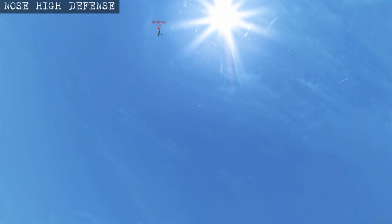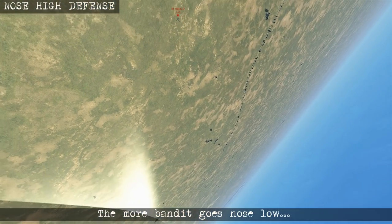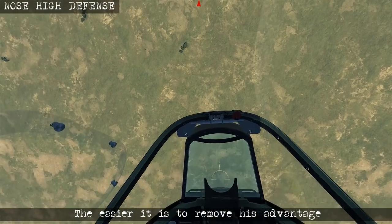How much advantage you can take away depends on how much he commits his nose low in the manoeuvre. If he commits it too low, then as you come back over the top you can force a neutral head-on pass.